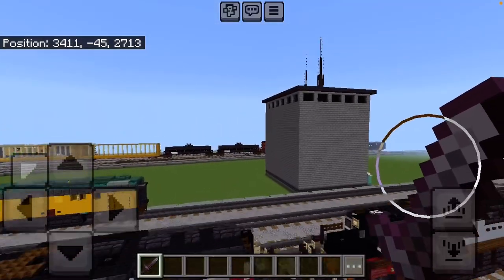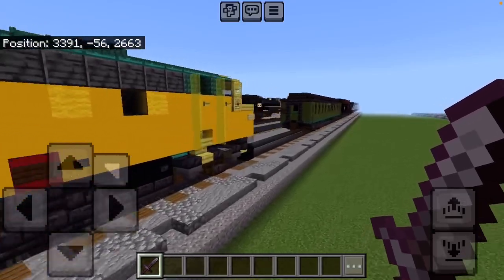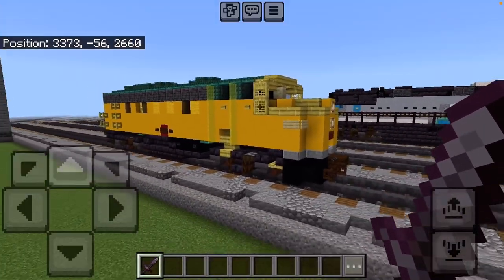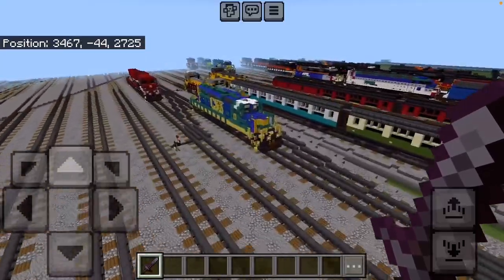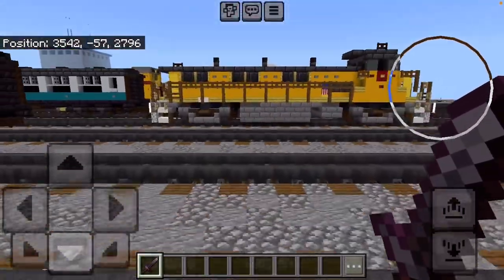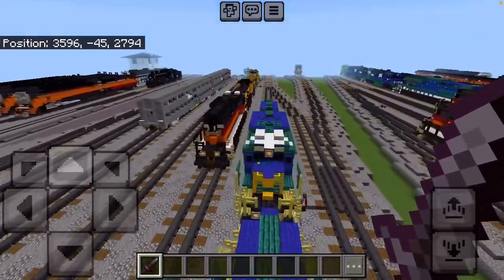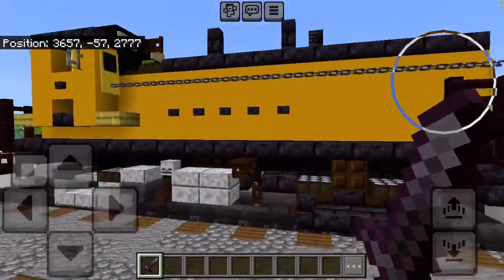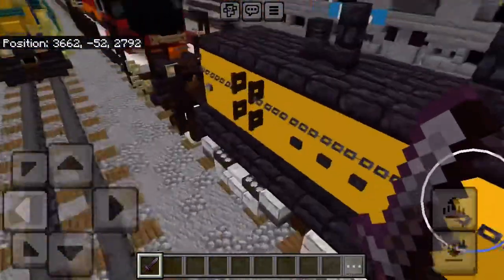The switch tower — or the yard tower — this is a Chicago and Northwestern F7. And then we have the genset switcher, metro coaches. I built this little switcher here, but I've got to switch one last thing.